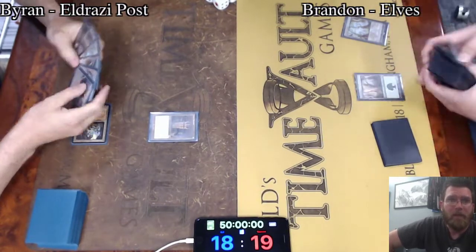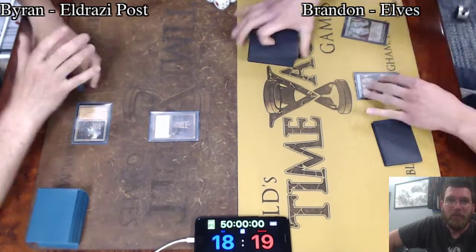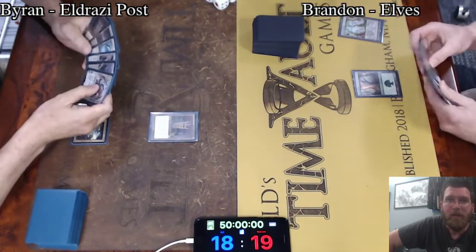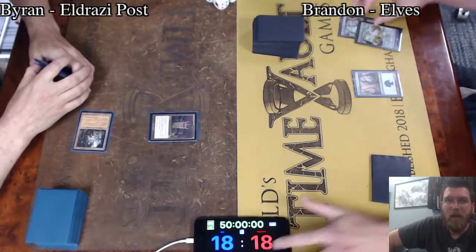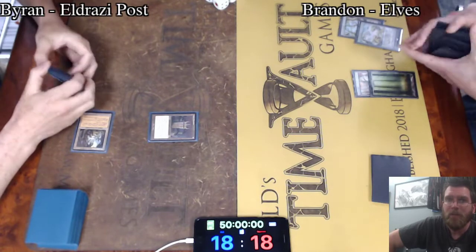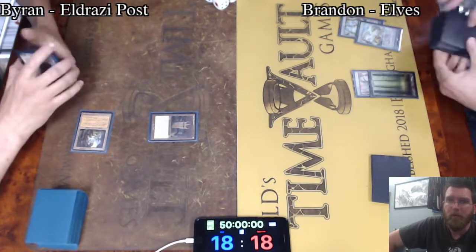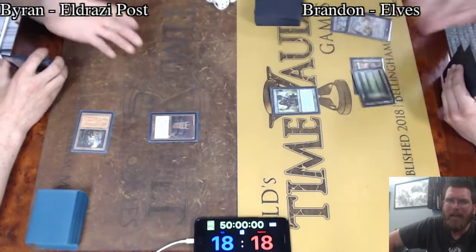We have Brian with his Eldrazi Post list, a very interesting deck. It uses Chalice of the Void to hobble your opponent's options, but also has some insane over-the-top plays using Grim Monolith and Cloud Post to cast ridiculously large creatures. We'll see how Brandon can fare against this using Elves, a deck that can easily win on turn 3 or 4 — just an extremely explosive deck that kind of has it all.